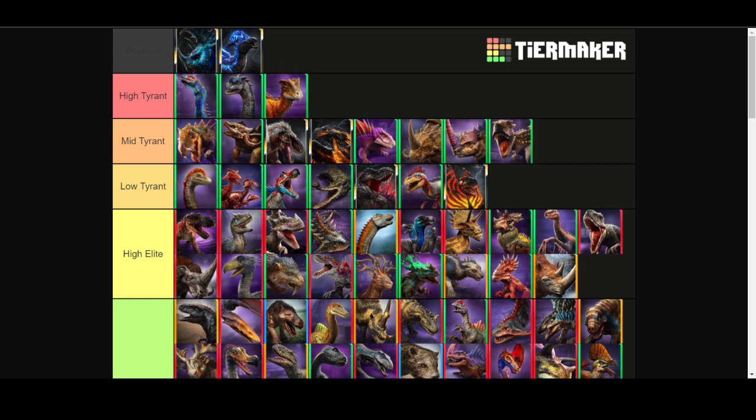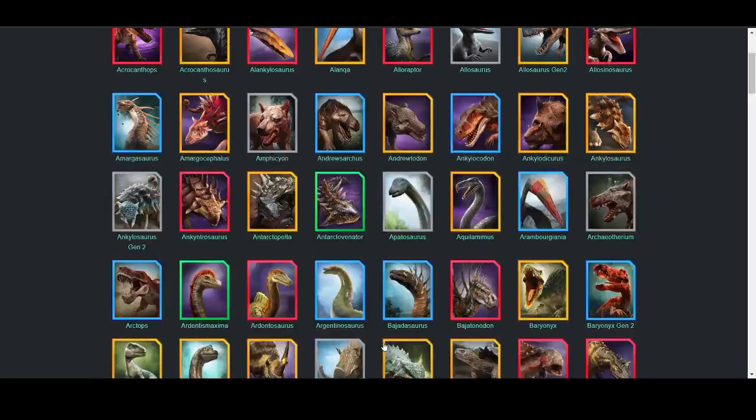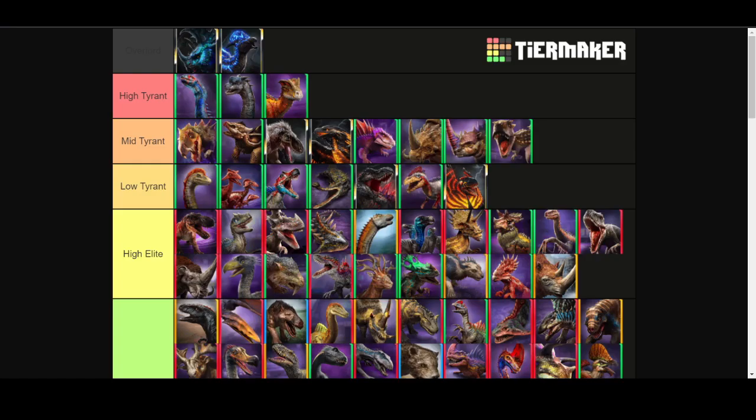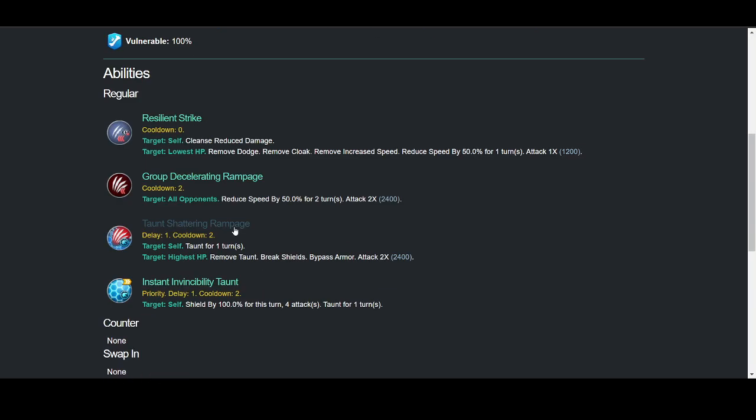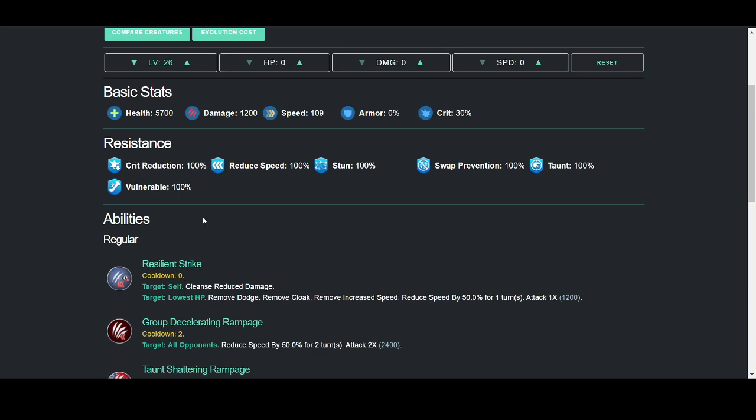Starting with Low Tyrant — there are only Enics and Apexes in these tiers, by the way. First up we have Ardentis Maxima. Ardentis Maxima is probably on the lower end of Low Tyrant, kind of mid to low area. High health, reasonable damage, low speed, high crit chance, really good resistances — though it is hurt by the lack of Distract resistance, so it isn't as reliable for beating Cunnings. There's even a chance for Endoraptor to beat it, which is surprising.